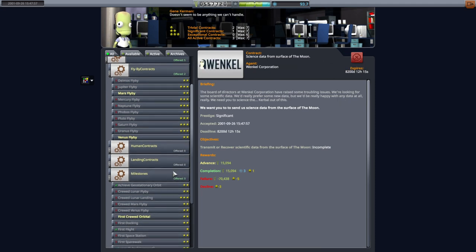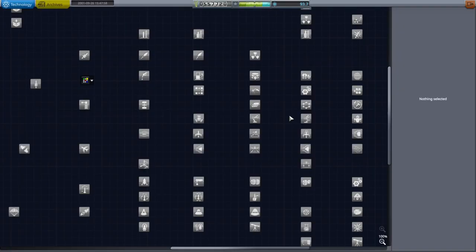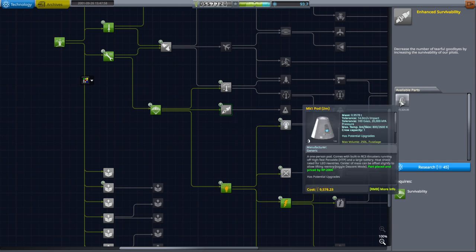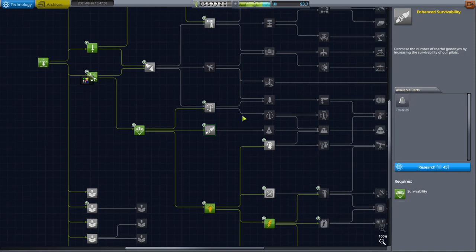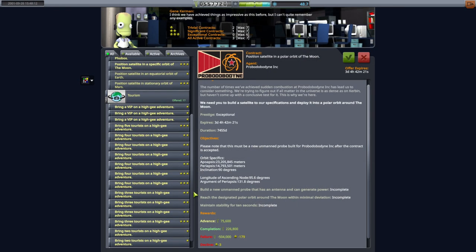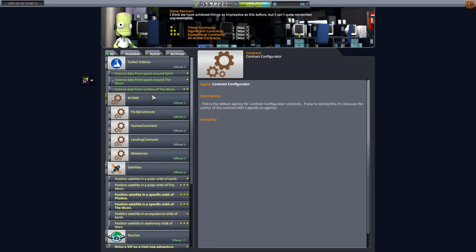First crewed orbital — well, we need a crew vehicle. We can get the Mark 1 pod, which is really cheap; that's a very desperation play. Well, we got the science — it's about time. Okay, giving it some thought, I think I'm going to try something ambitious because I don't want to do the same thing over again, and we've already placed a satellite.